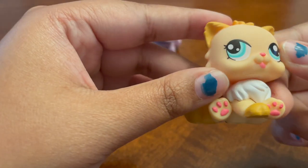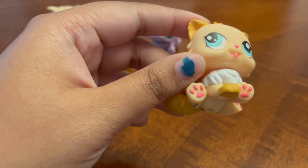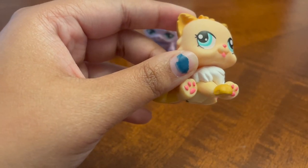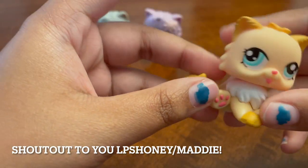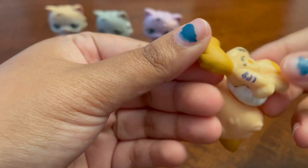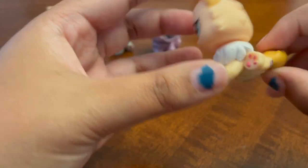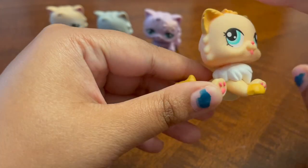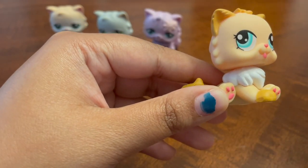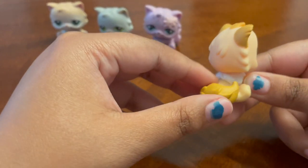I think this one has sticker eyes instead of being painted. I'm learning all this new terminology — I've been watching LPS Honey non-stop. There's a little LPS logo. I like the colors on this one too — I like this pale yellow with the darker, kind of golden, dark spicy mustard color. Could we call it spicy mustard?